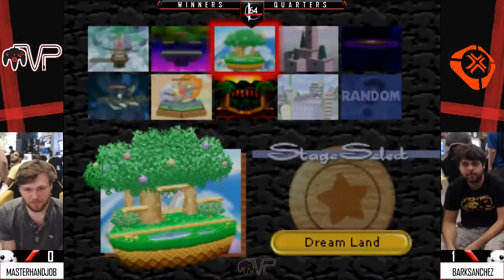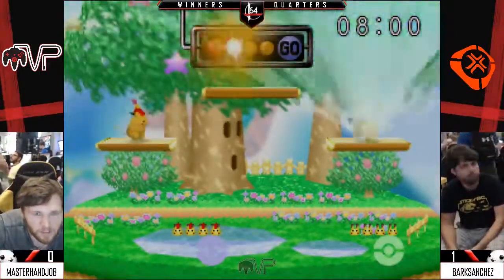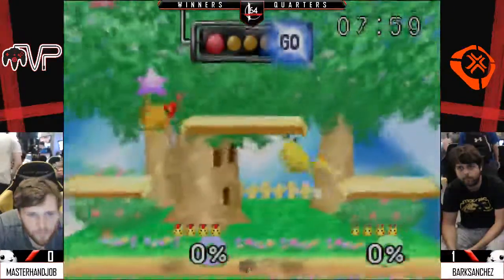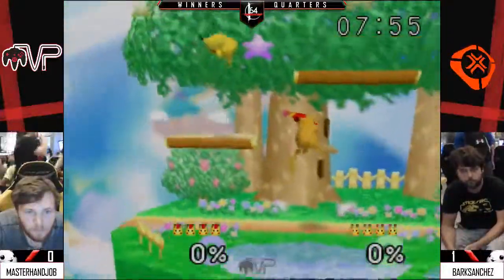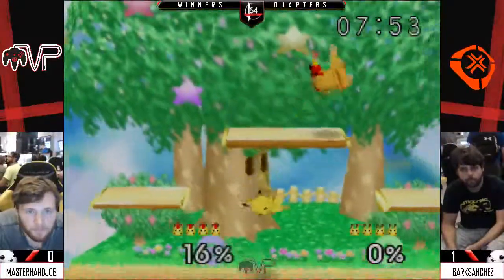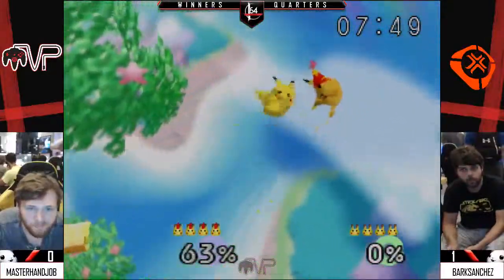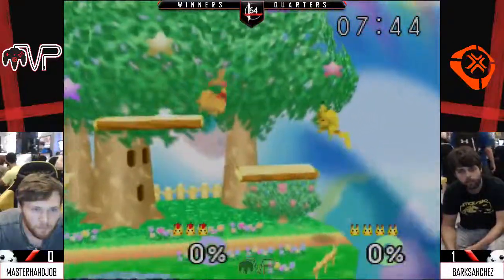Bark with the switch. Just going straight back in. I think he can take a Bark secondary, so Bark's gonna have to stick to his guns here if he wants to be that one's J. Up tilt — see that DI? He was starting to get out of it, but it just wasn't enough and he got the combo.